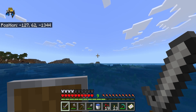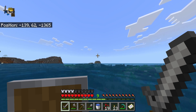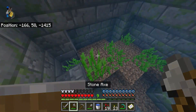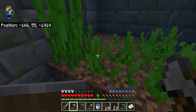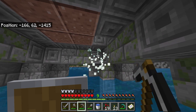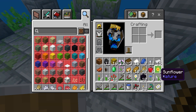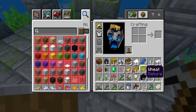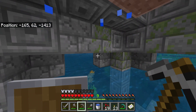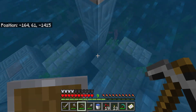There's some sort of ocean thing over there, so we'll make our way to that. There's nothing here. Oh, there's sea lanterns — we'll take those. We'll take both of them.